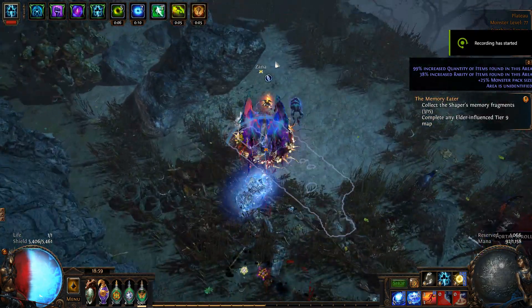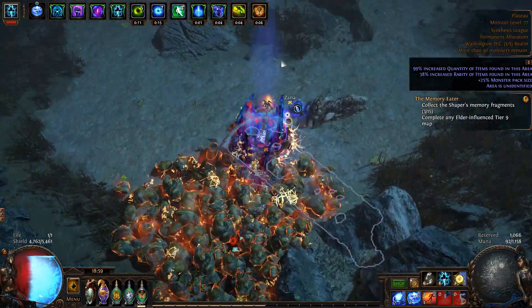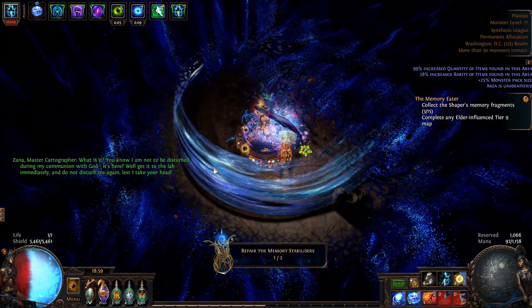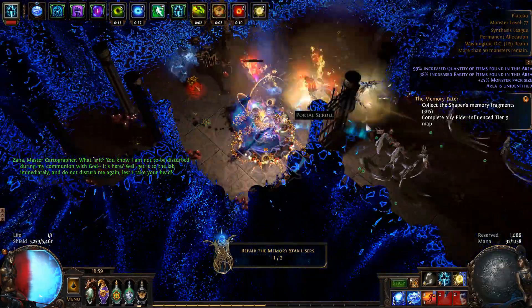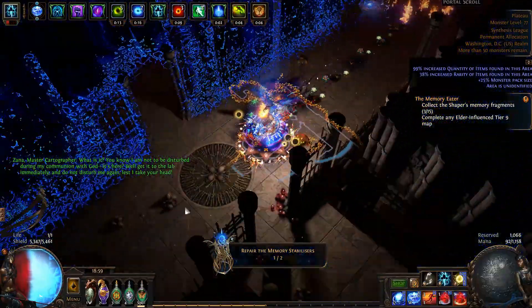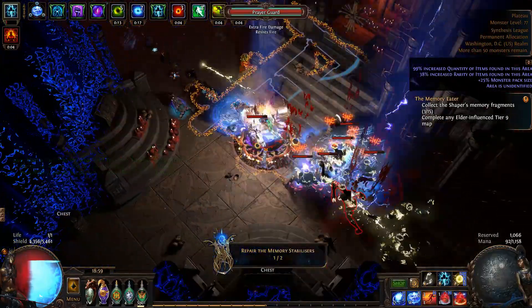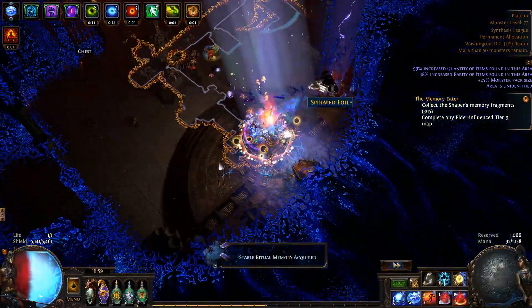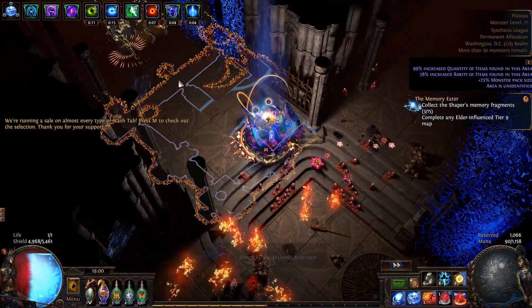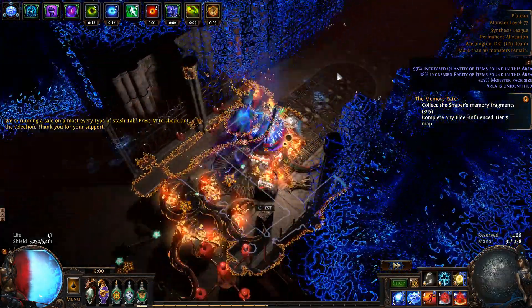I wanted to show off my CI, kind of energy shield, machine gun, Stormburst. Super powerful, super fast. It's good for sense assist because you can just blitz through areas to get to your stabilizers. Especially once you get your charges built up. We're using seven power charges, five frenzies. As you can see, the clear is quite quick.